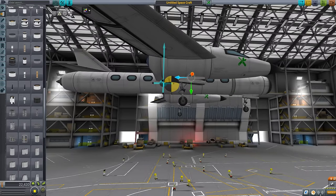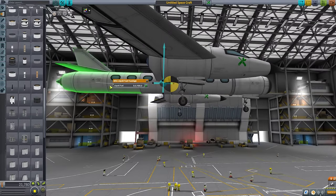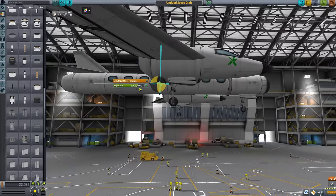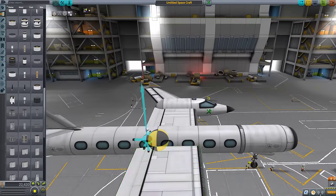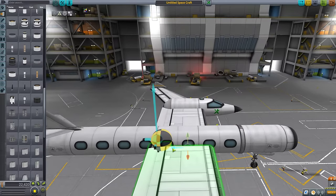Now what happens if I empty that tank? Empty that tank. Yeah, so it should pretty much stay right where I need it to be. And I can always adjust the wing positions a little bit to balance it a little more. Like that. So it might be a bit twitchy, but that's okay.